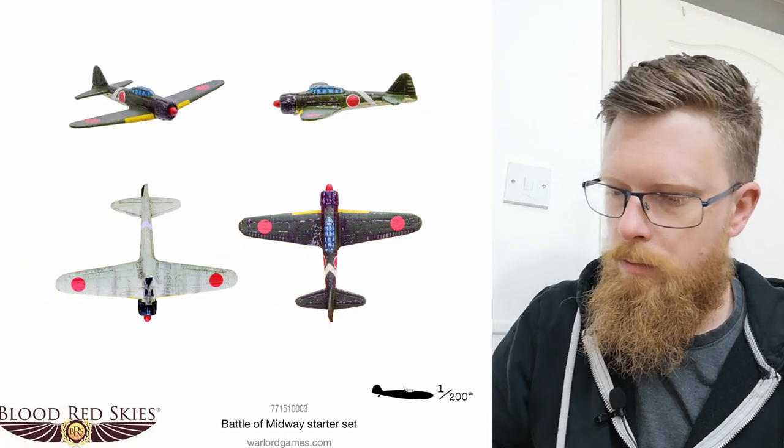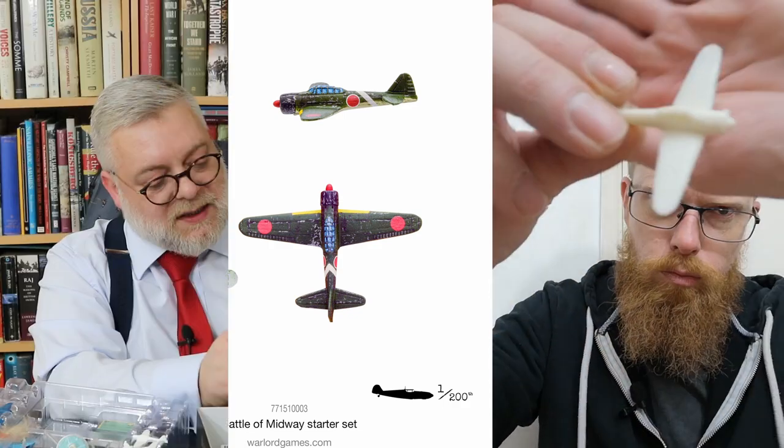So the A6M Zeroes - these are definitely more detailed than board game pieces. You'd see the panels on the wings, the window canopy, retracted wheels and things like that. And the retracted wheels are sculpted on the underside as well. A lot of this detail isn't deep, but it is detailed - it's going to show up with a paint job. These are quite small, so if you want details like the folded undercarriage, you end up having to make them quite over-scaled with these kind of models.